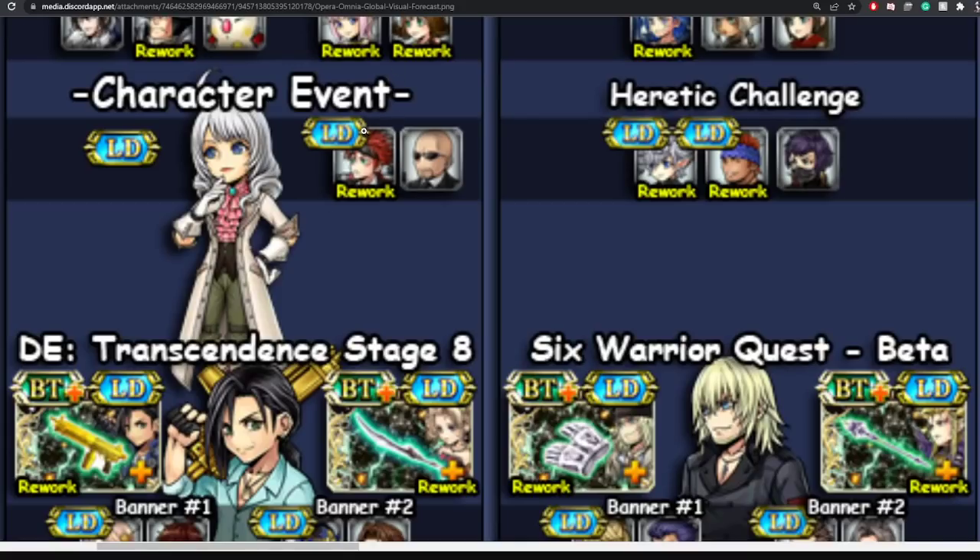Reno's LD weapon does get rerun as well. For those thinking about pulling his FR in the future — he is one of my favorite FRs right now in JP — if you don't have his LD weapon you can pull for it now, or you can wait until his FR gets featured in a couple months and snag it then.